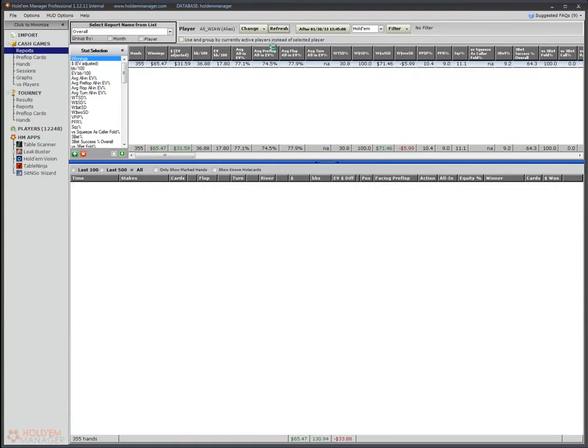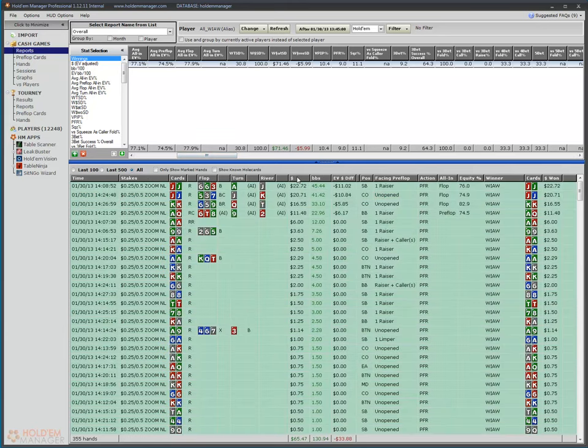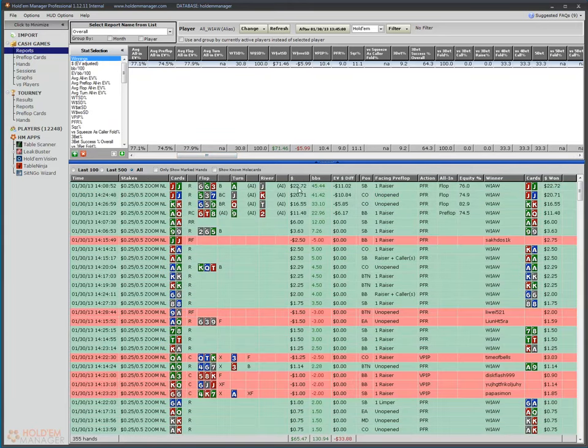We've got 355 hands in the same time frame. The VPIP to PFR for these 355 hands is right at one-to-one — we're playing just over 10% of all hands and raising 9%, squeezing at 11%. The three-bet is right about the same as the squeeze. All hands sorted like cash because we're playing one level — it doesn't matter.